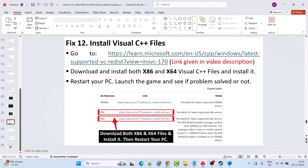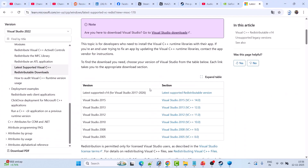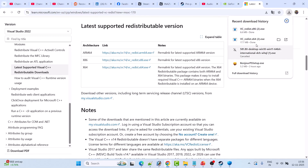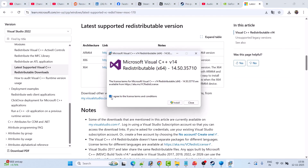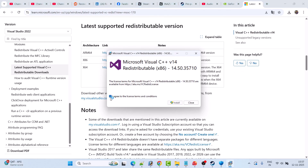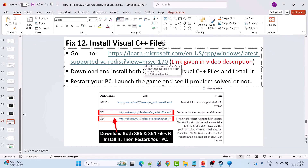Fix 12 is to install the Visual C++ redistributable. Go to the Microsoft website (link in the video description) and download both the x64 and x86 versions. Install both one by one — click I Agree then Install. If you see a Repair option instead of Install, click Repair. After installing both versions, restart your PC and launch the game to check.